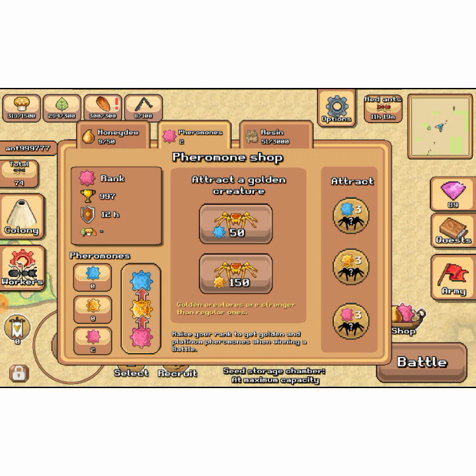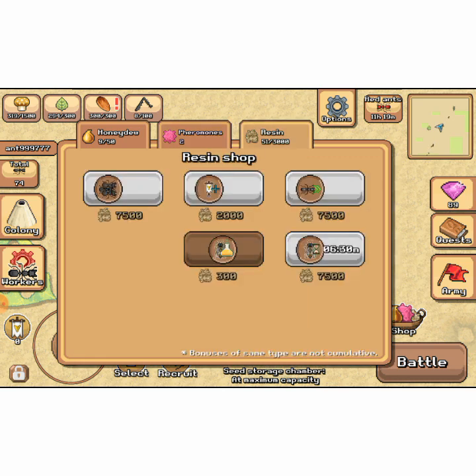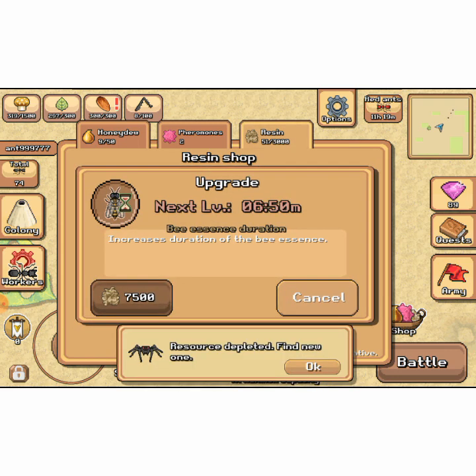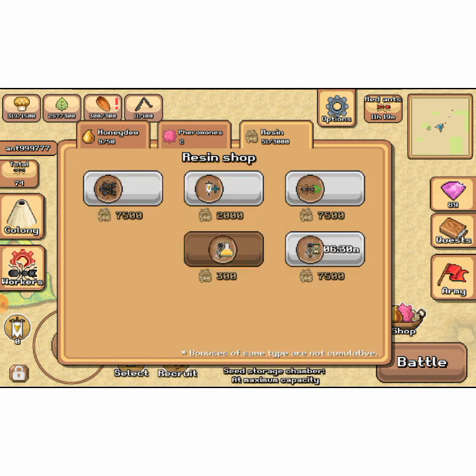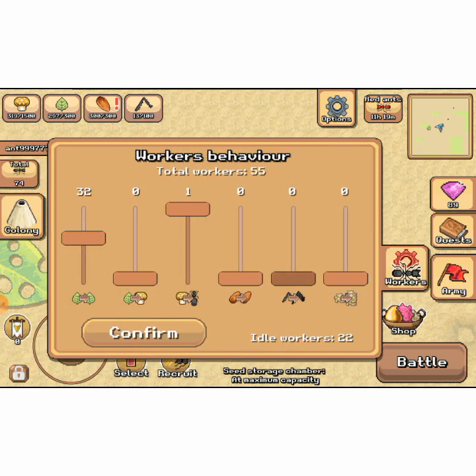You need to increase your rank to get golden, then diamond. I have a high rank but I spent my resin trying to get into the beehive earlier — didn't go too well. It takes a lot of practice. It's 7,500 resin just to increase it, and that was also depleted.